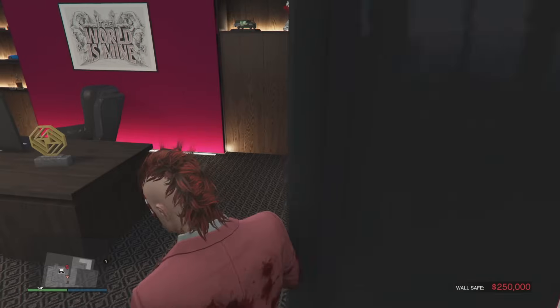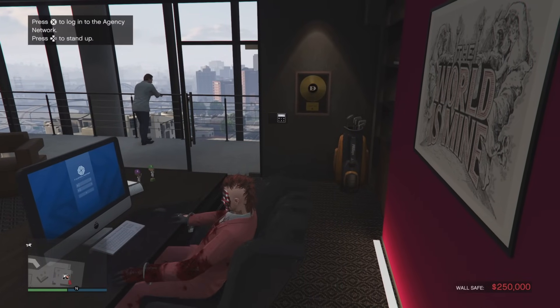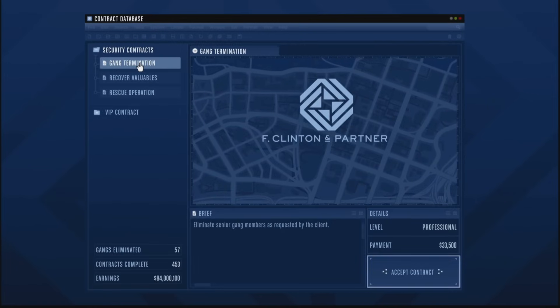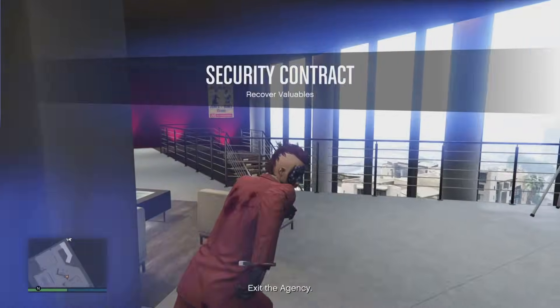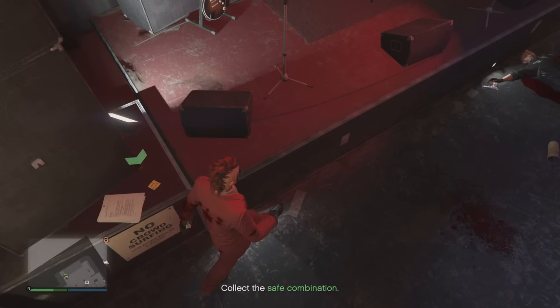Once you're done with your client job, head over to your agency and start a security contract. This method incorporates client jobs, VIP work, and security contracts, and these also help toward your career progress. Pick one of the easier contracts — go for Recover Valuables, Rescue Operation, or Gang Termination, which are pretty quick and easy. Stay away from Asset Protection as it takes too much time. For Recover Valuables you'll go to either the Unicorn or Tequila La-La, mark out the guys, pick up the code, jam the safe, and bring back the loot.